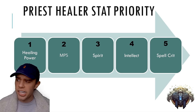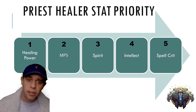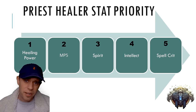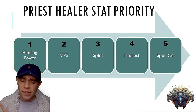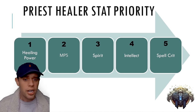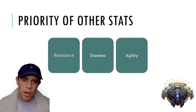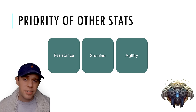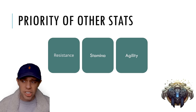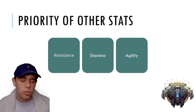Looking at our stat priority: number one is Raw Healing Power. Second is MP5, known as Mana per Five Seconds, which works while you're casting and provides your mana regeneration. Third is Spirit, which also affects mana regeneration. Then we have Intellect and Spell Crit. Some other stats worth being aware of that aren't top priority but are really useful are Resistance (reducing damage taken), Stamina (increasing your health), and Agility (increasing your dodge chance).